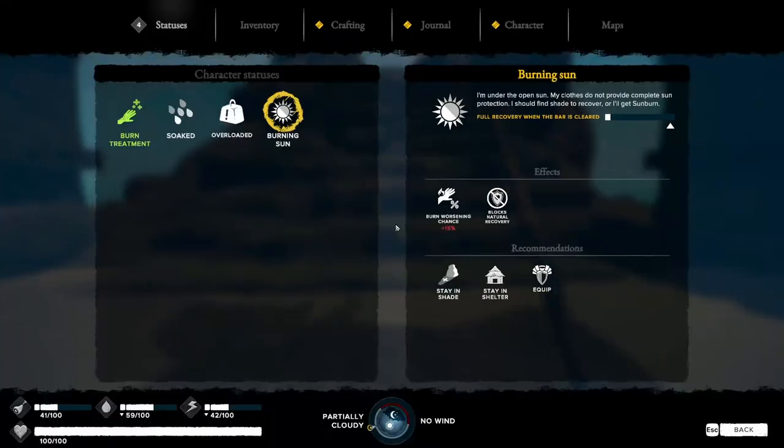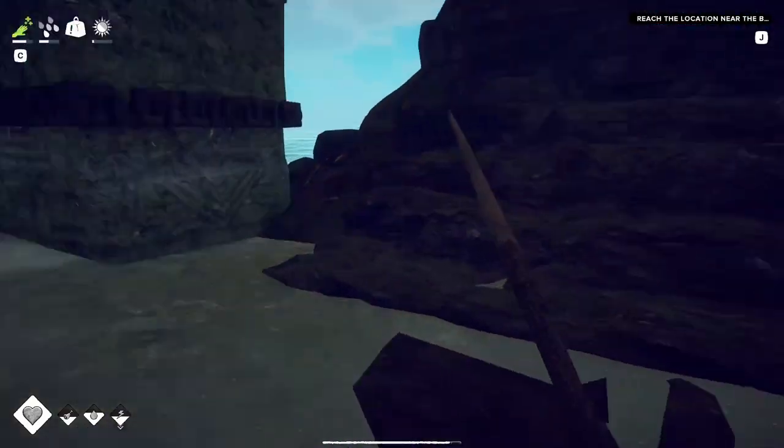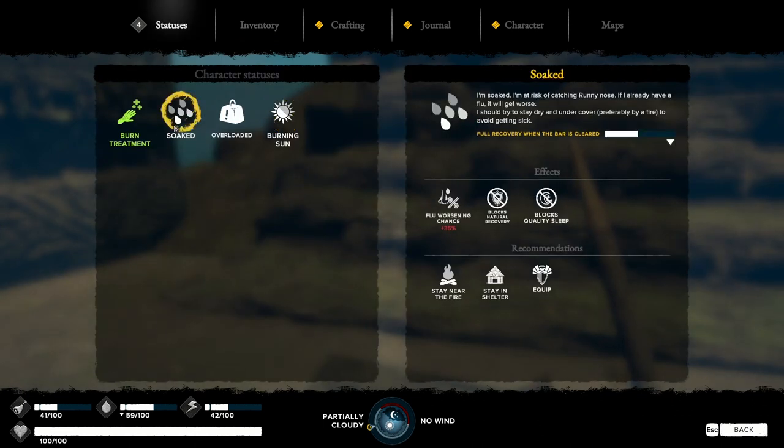I'm heavy again — what did I pick up? I think I should be in the shade for this. Let's look at our status. Soaked — okay, I'm soaked. I'm at risk of catching a runny nose. If I already have a flu, it will get worse. I should try and stay dry and undercover, preferably by fire, to avoid getting sick. It blocks natural recovery and causes flu worsening.